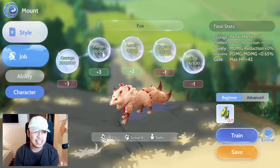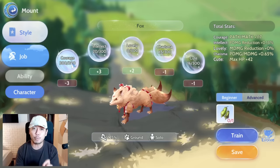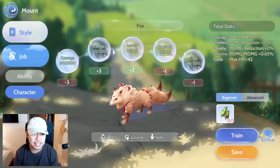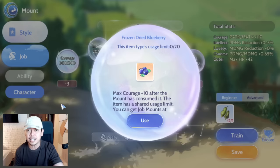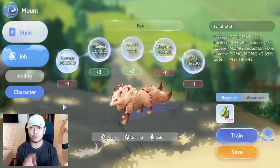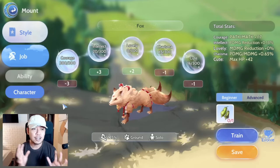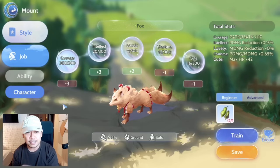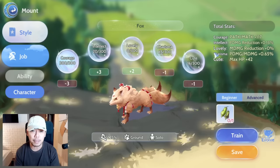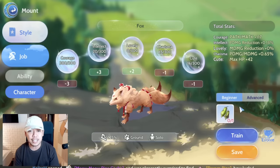So even though you have little intellect, lovely, charisma, and cuteness here, courage is the number one priority. Even though it says it would lessen all the other stats but increase the courage stat, that would be good. Every time you increase the courage stat by around 5 or 6, it increases your divine power by 60 — a very high increase. In my opinion this is the fastest way to increase your divine power, and it's also a good thing because it gives 100 plus physical attack and magical attack.